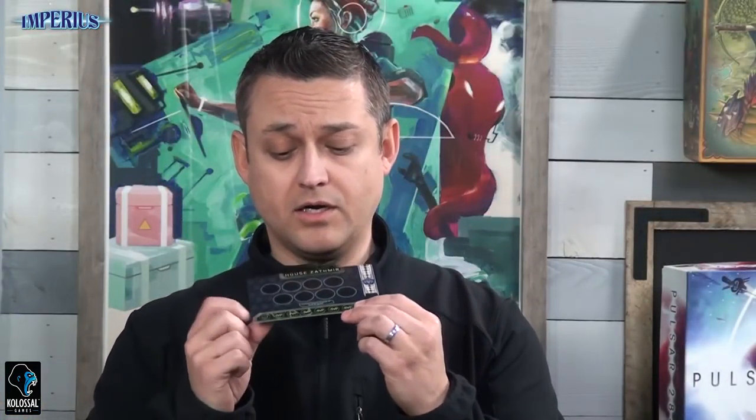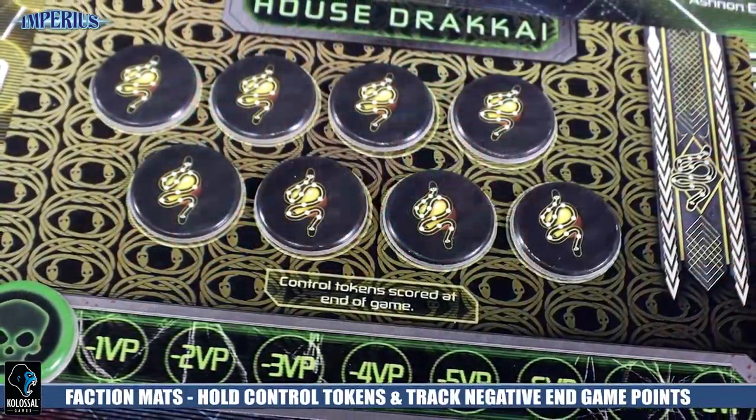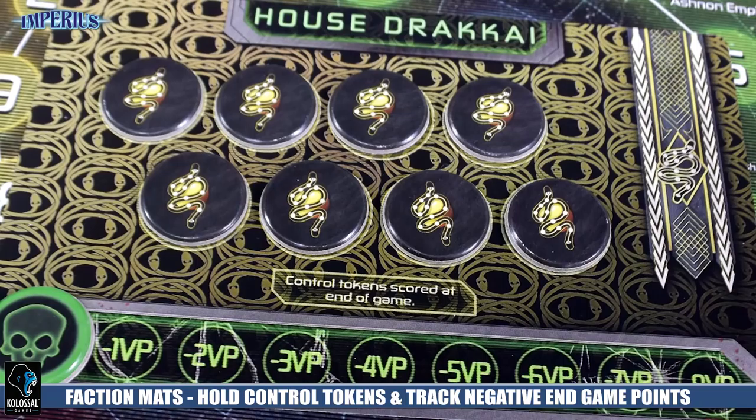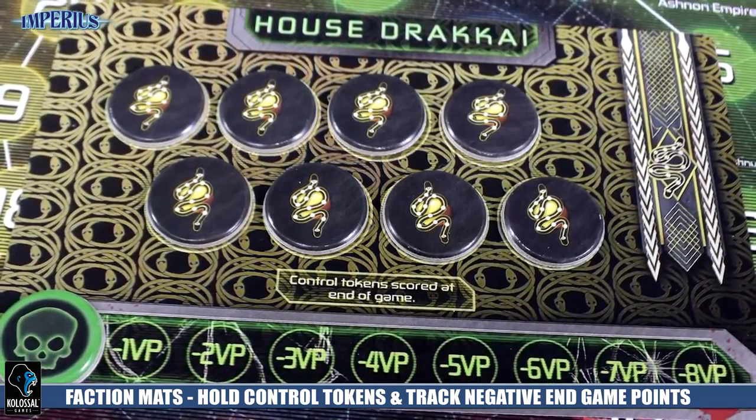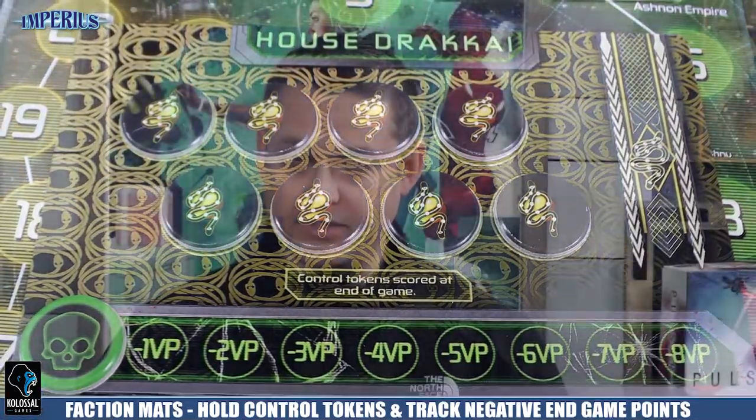On the bottom of your player card, you're also going to have some scaling negative victory points. There are going to be times in the game where you may have one of your characters killed by another player's assassin. When that happens, you're just going to tick this down. At the end of the game, those are negative victory points. This is very important in a card drafting game — when you're getting those cards, you have to recognize where other players' assassins may be and where you may be placing your nobles onto each of these planets.